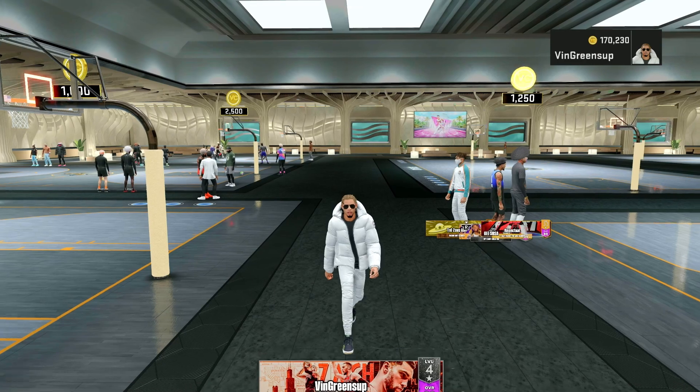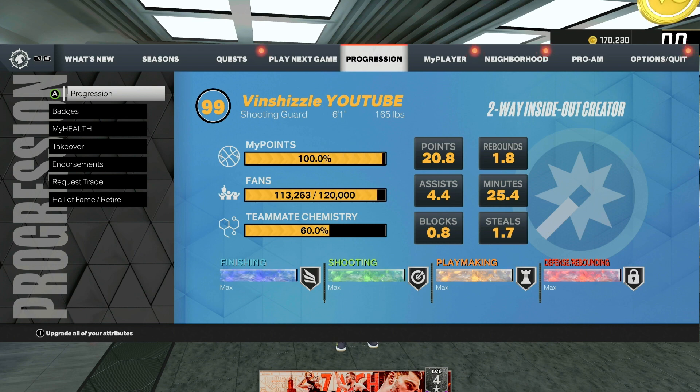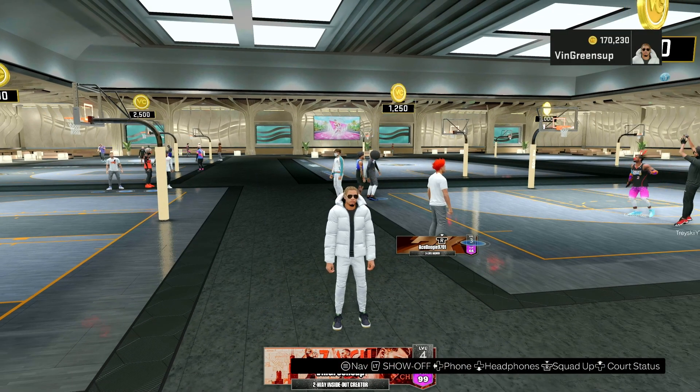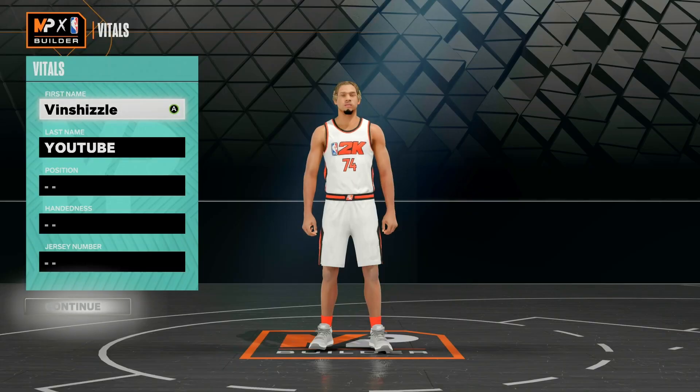Just to show you guys that I am absolutely not capping about this build, I will go through every single attribute quickly before I get into the build tutorial. I want to show you guys it is the same exact build — I just have glitch badges. Going to our progression, there are the attributes. Now that we are in the MyPlayer builder, it is time to show you guys exactly how to recreate this build. Even without the 16 extra glitch badges, this build is still very, very overpowered.